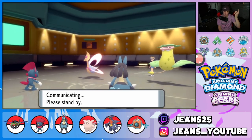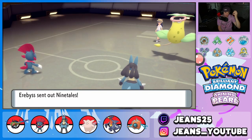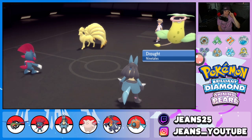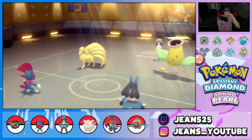Cherrim hard swaps back — and Ninetales comes in now, right? Yep, Ninetales comes flying out! Sun is up — Victreebel is the only one getting a shot. He's going to try to put somebody to sleep. Hopefully orange luck is on our side. Weather Ball is coming — who's it targeting?